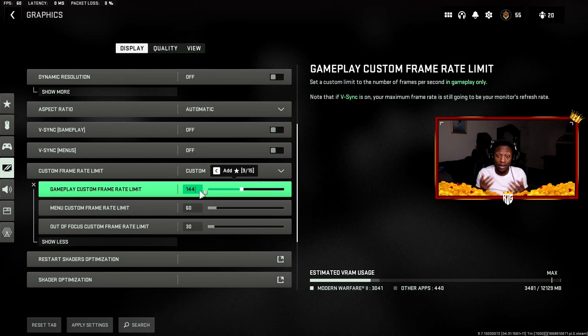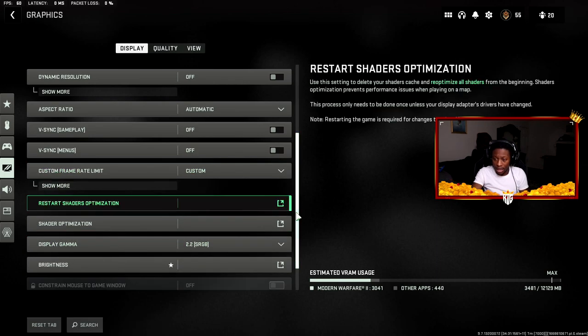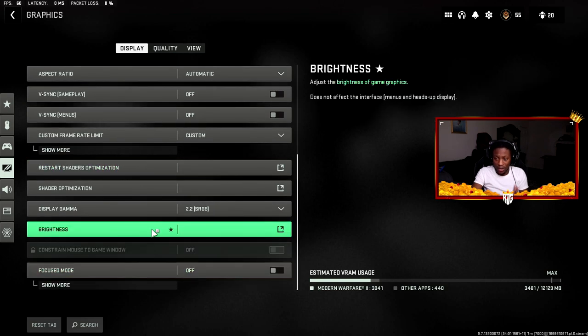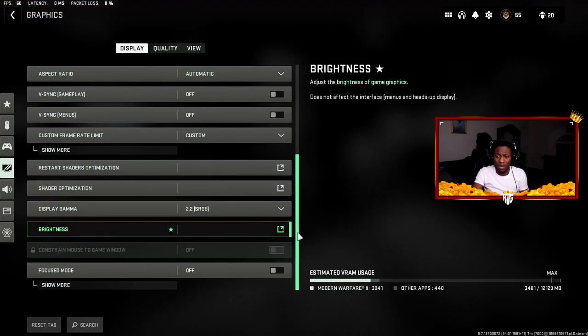Since my monitor is 144Hz, I cap frames at 144. Menu frame rate limit is 60, and out-of-focus frame rate is 30 so I don't stress my PC. Be aware that the 60 menu cap also applies to the firing range. Brightness is on default at 50 — the game is already very bright and colors are great. Display gamma is 2.2 sRGB. Focus mode is off.